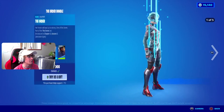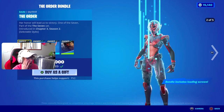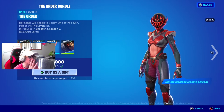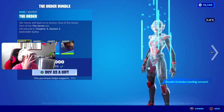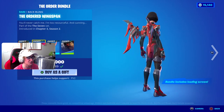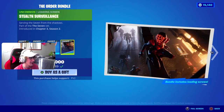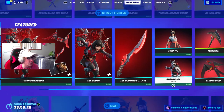In the next tab we got the Order bundle, which does have the Order skin — she has five styles in her bundle, with the different helmet styles. The Ordered Wingspan back bling is also here in the item shop, and the Ordered Cutlass pickaxe is also in the shop. The Stealth Surveillance is also in the shop as well.